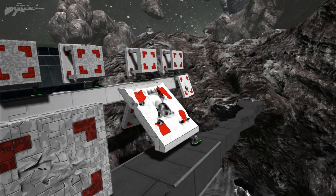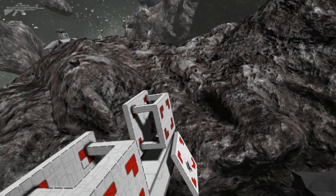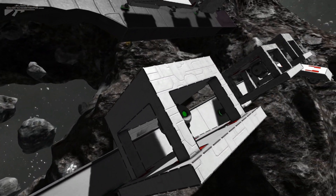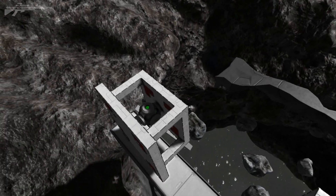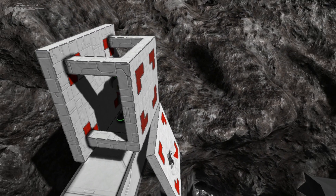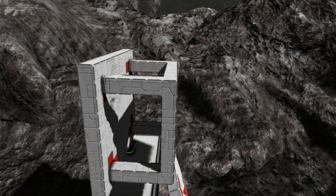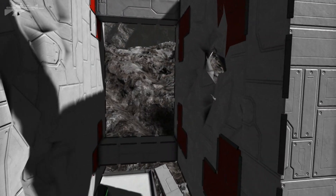Now we've got an item behind the next few targets. We've got a generator acting as an object on the interior side of the wall, so the generator will be alive or dead depending on what happens to the outer wall. If we fire a rocket at the outer wall, you can see it's penetrated straight through and destroyed the reactor.